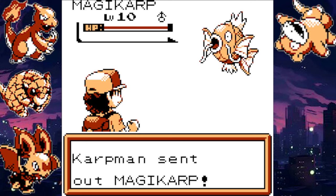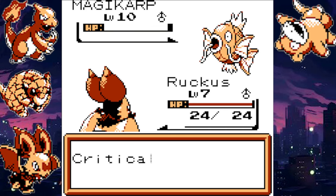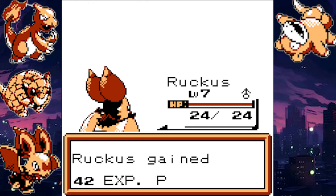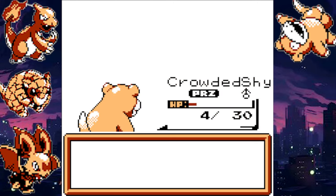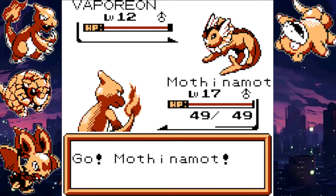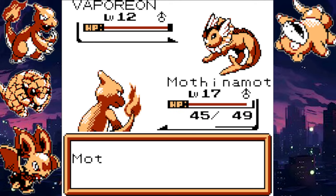We get to the first gym, which is a water gym. Something small that I really like that this game does is you're not a voiceless character — whoever you choose is your name. You're actually going to talk back to some of the gym leaders when they say weird and wild things.